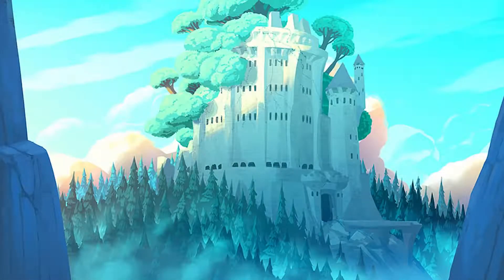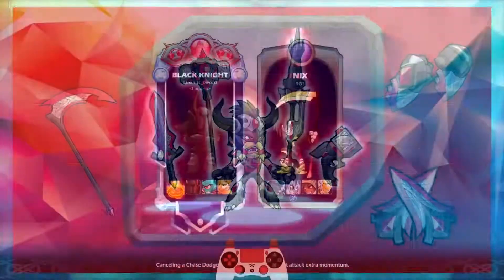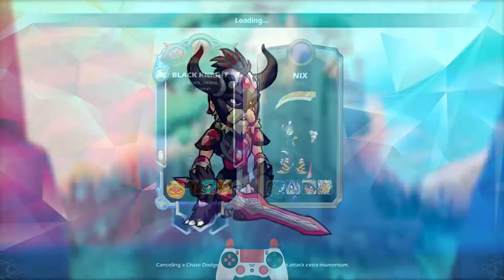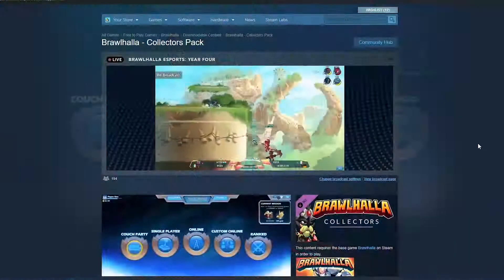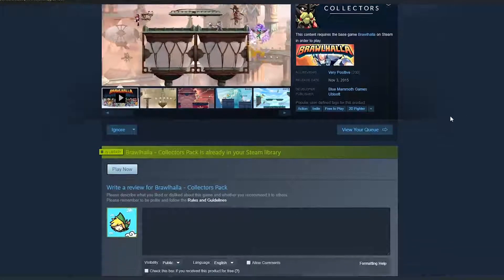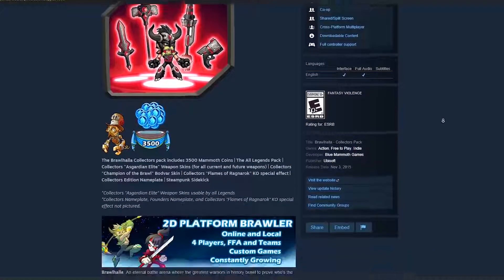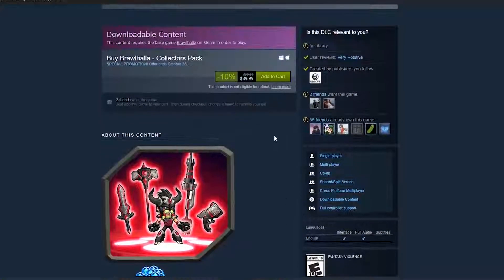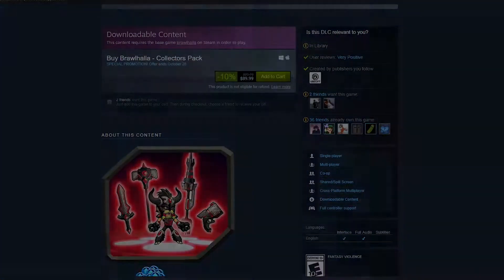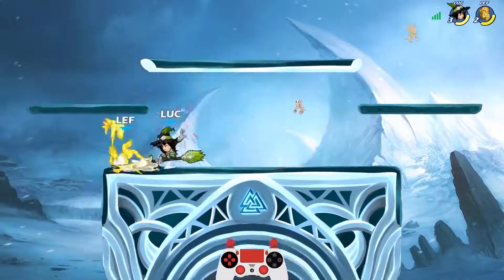My last honorable mention goes to the Asgardian skins. These include the Asgardian weapon skins, the UI theme, and the Asgard Bodvar skin that you can only obtain by purchasing the collector's edition of Brawlhalla, worth around $100. Though somewhat rare, the fact that anybody can purchase the collector's pack makes them easy to obtain if you have the money. You also get a bunch of Mammoth Coins and the All Legends pack, and I personally think it's well worth the money if you love the game.